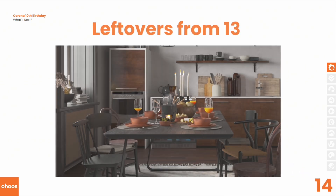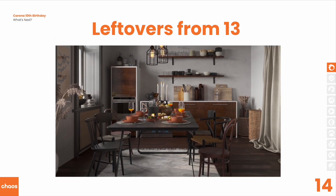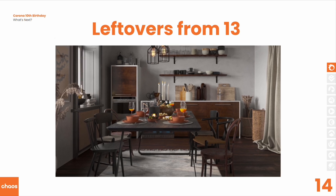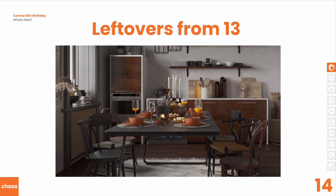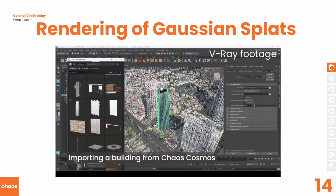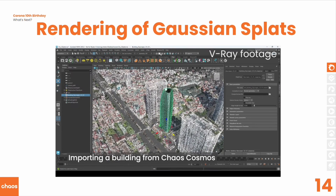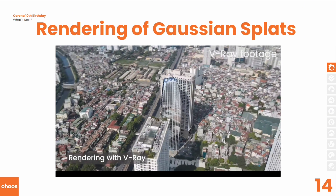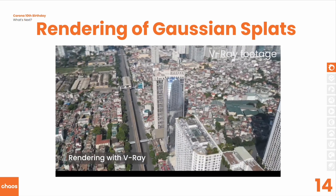Let's take a look at Corona 14, due in November. The first thing it gets are the leftovers from 13 — anything we didn't get to finish and fully test and bug-free. Our plans for 14 are not 100% set in stone as yet. One thing we're considering is the rendering of Gaussian splats, which is proving very popular in V-Ray. However, there's still ongoing work on improving the surrounding tools and functionality, so rather than rush to put it in 13, we'll wait until the end of the year and catch the latest version of the wave of Gaussian splats, hoping to see that in 14.